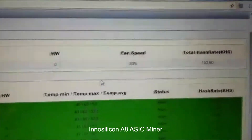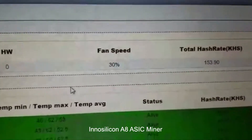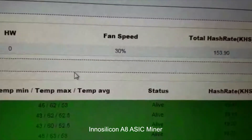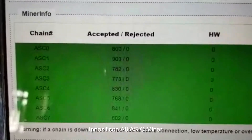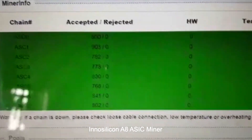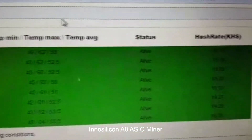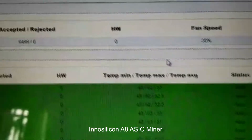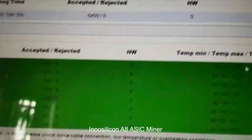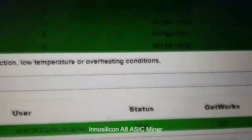You can see the jobs accepted, hardware errors, fan speed at 30 percent, and a hash rate of 153.9 kilohash achieved. Here you can see all the ASIC hash ports from 0 to 7 — total 8 hash ports — along with the temperature. The individual hash port status is shown, and the pool status is alive.